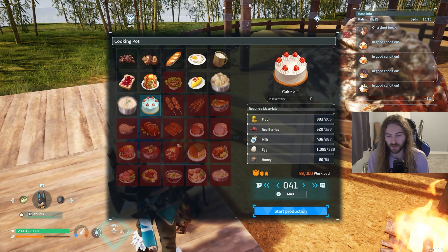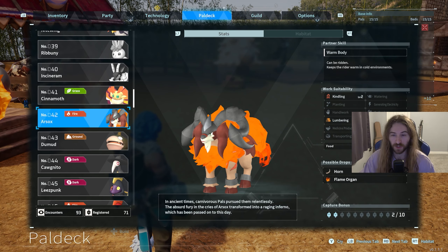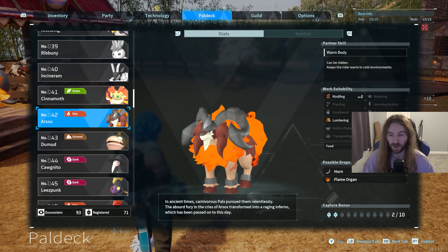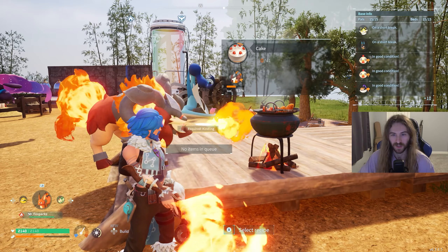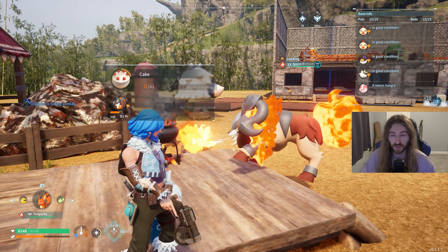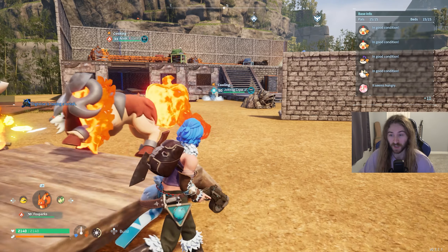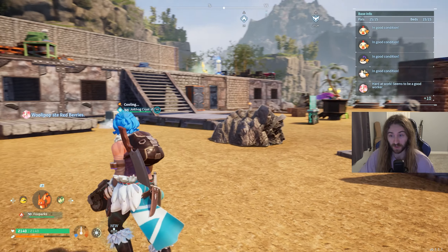Let's go ahead and make a cake — I can make up to 41. I recommend getting Arsox for kindling. You can also use Foxparks, but Arsox is a bit better since Arsox is level two kindling and Foxparks is level one. As you can see, he's already working on the cake.